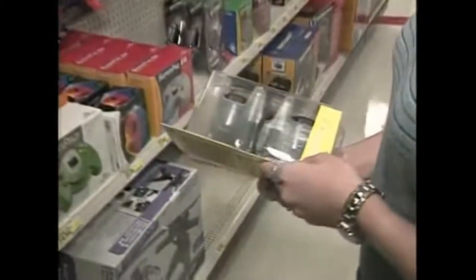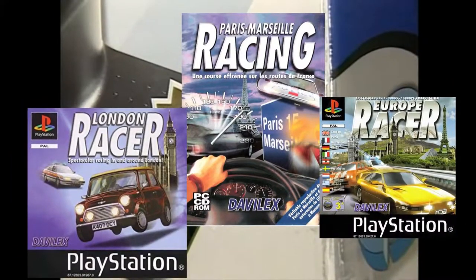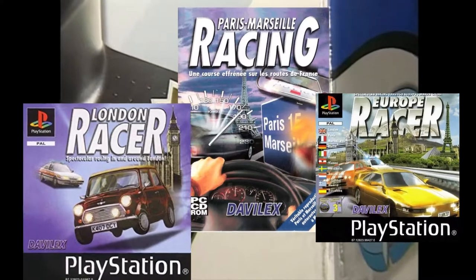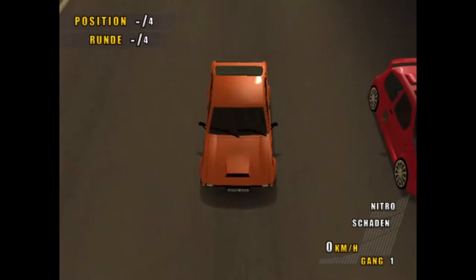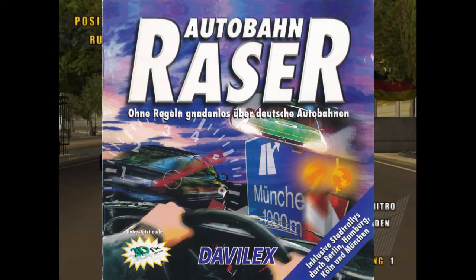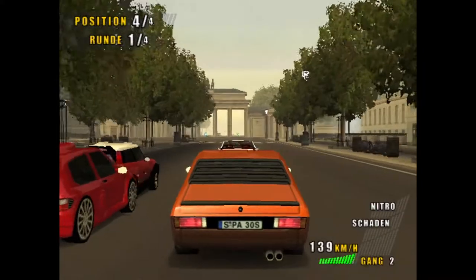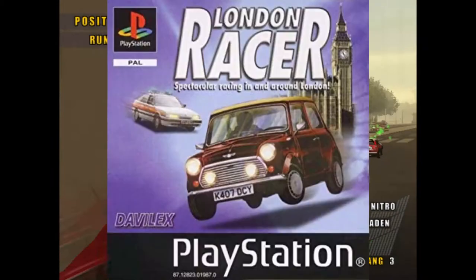After the launch of the PS2, the video game franchise you never heard about — already prolific in making a truckload of games on Windows and the original PlayStation — came to the PS2 too. The franchise had different names depending on the country. In Germany it got the name Autobahn Raza, in France it's called Paris-Marseille Racing, and in the UK it got the name London Racer.